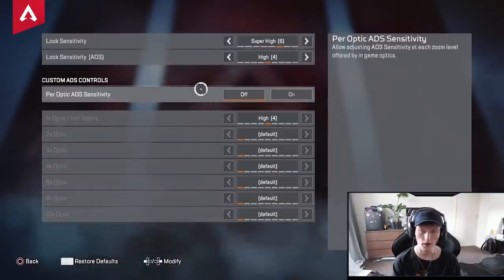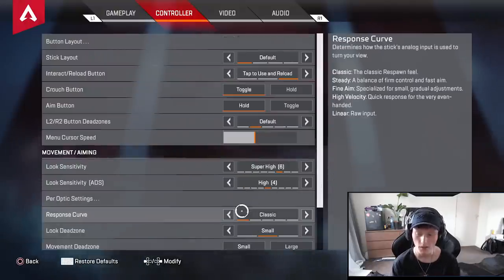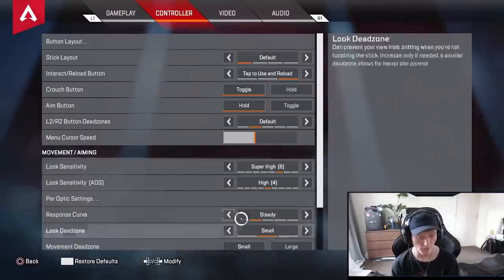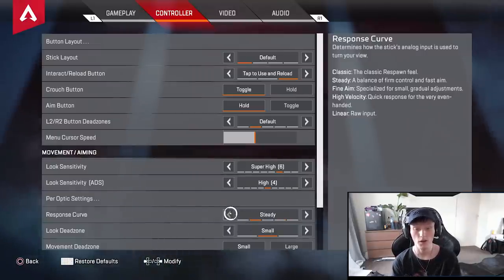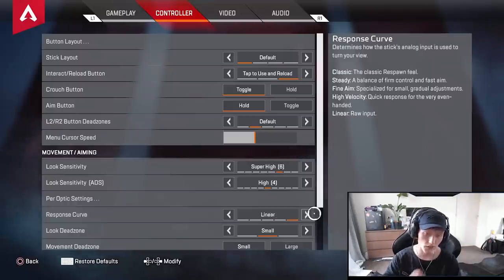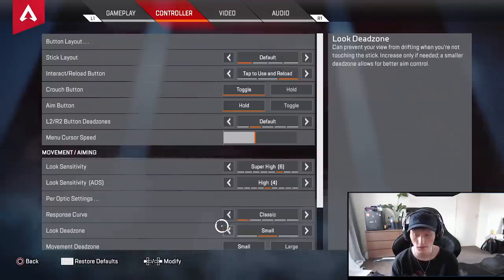I'm not messing around with the per-optic sensitivity — just leaving it on default, it works for me. Response curve is also classic for me, but you can change it. If you come from Overwatch to Apex Legends, I'd try out Steady. If you come from Call of Duty or Battlefield, I'd suggest the classic response curve. You can test them all out in the firing range.